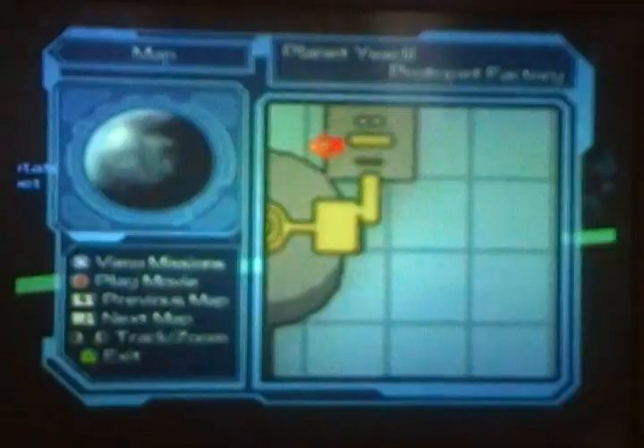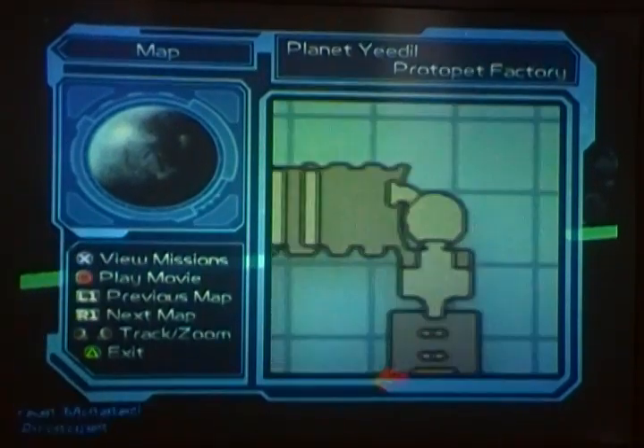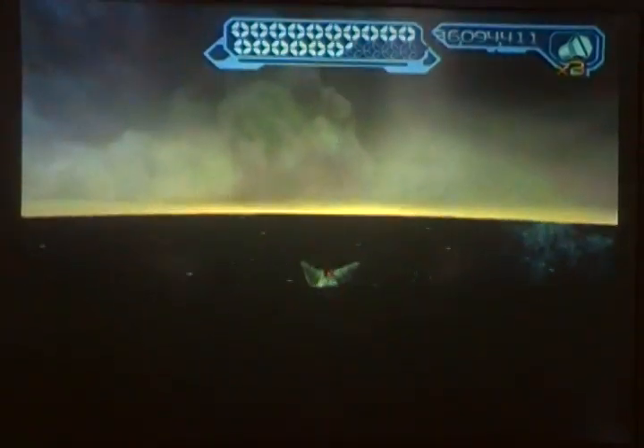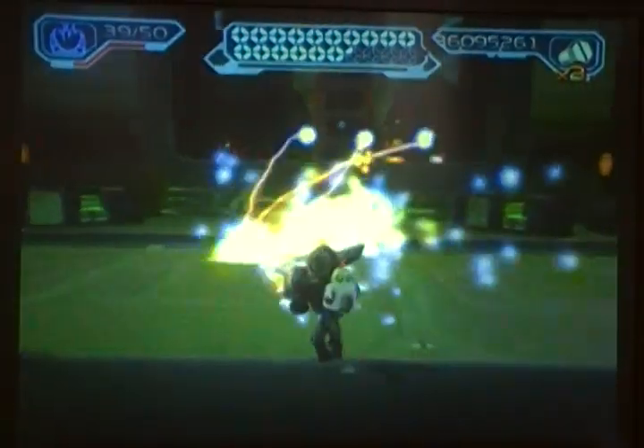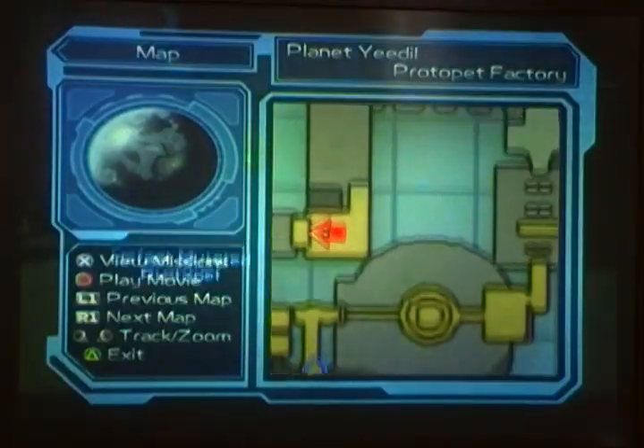You just want to be aimed directly in that direction, and you can skip this whole part of the planet right here. Here we go — charge boot through space and you should land right in here, skipping all of that.